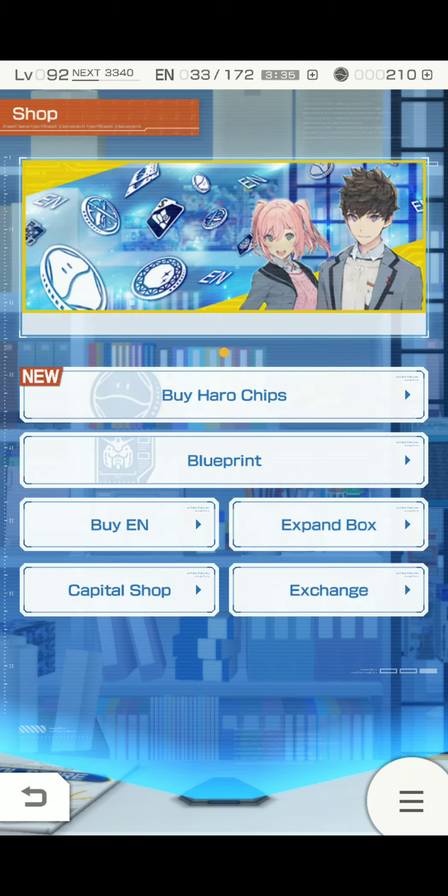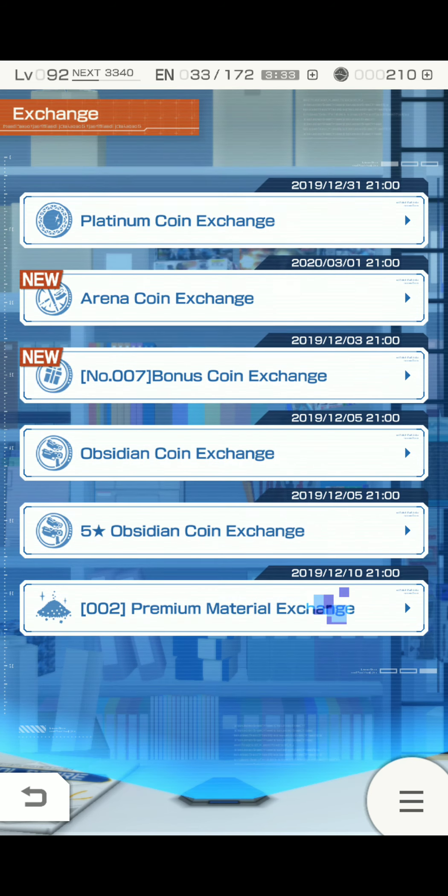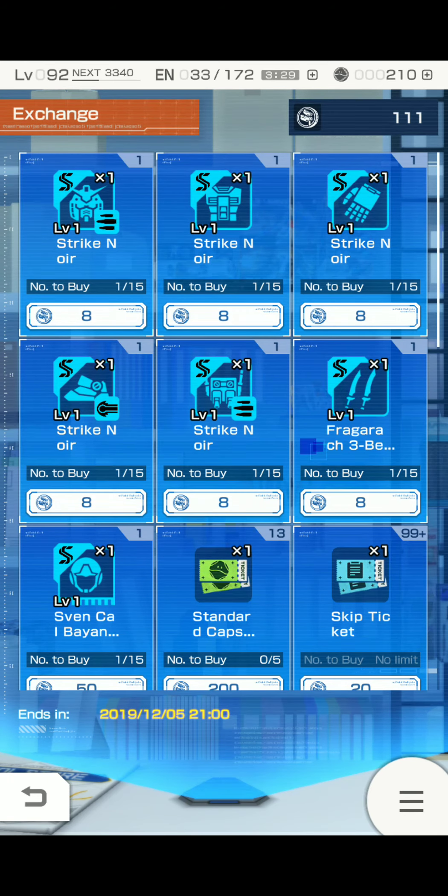You get the parts by trading in the new coin that came with this event, the Aspidian Coin. It comes with 7 parts: the head, the body, the arms, the legs, the backpack, dual sabers, and a pilot.